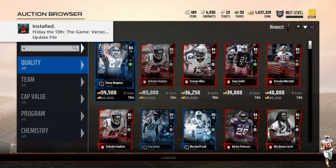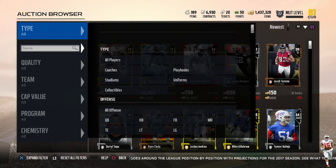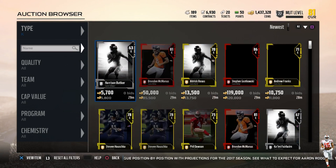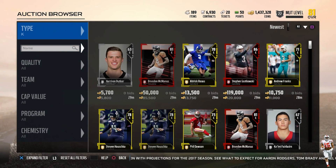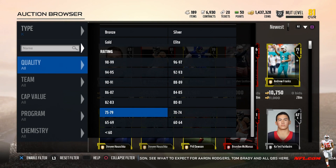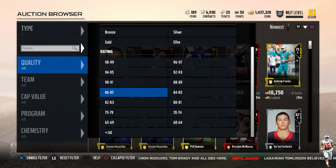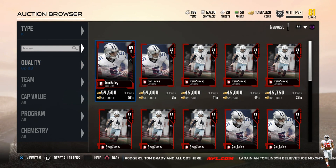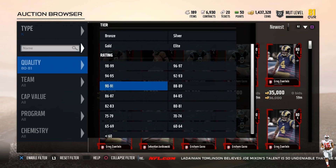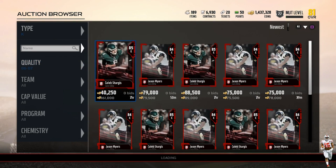This next filter we'll be working with is kickers. Kickers are very expensive right now due to the high demand for them in the gauntlet — a lot of people need them to beat the 50-yard field goal gauntlet. So you're going to want to put the type as kicker, then go down to quality. Today we'll be working with 70 to 74 and 75 to 79, because those are the main ones that get posted. A lot of people just buy the cheapest kicker with enough kick power to beat the solo, and then sell them back.